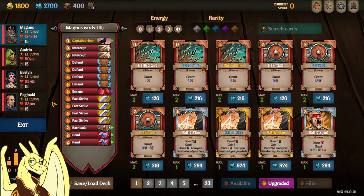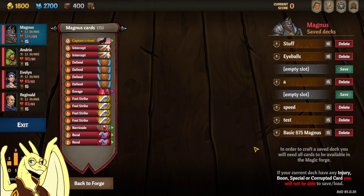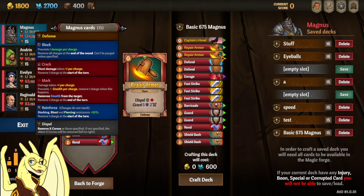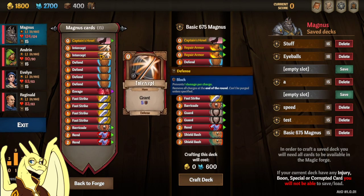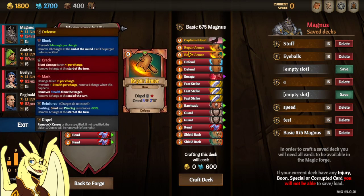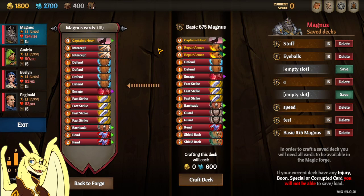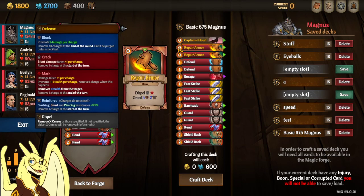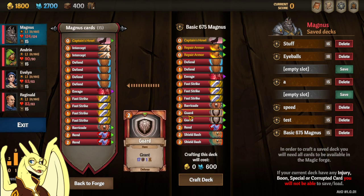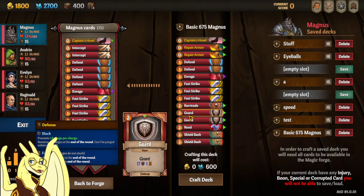So let's take a look at what we got for Magnus. In Magnus's deck, I didn't really change much. I changed the intercepts to both be yellow repair armors, which do the same thing but also add Reinforce, giving you 30% damage resistance on whoever you use it on. Very good for your backline in the early chapters, as it will prevent the backstabbing gnolls from doing loads of damage. It can also be used on Magnus to refresh his Reinforce. I took out 2 defends and replaced them with 2 guards, which gives him Fortify — or any other hero in the party Fortify — letting you carry your block over to the next turn.